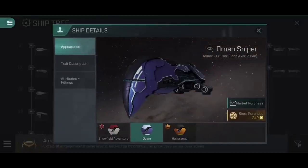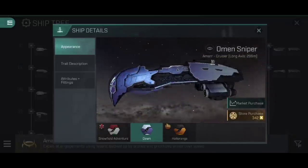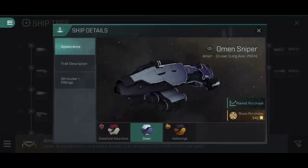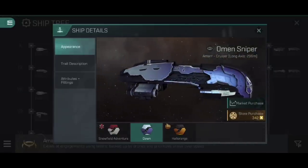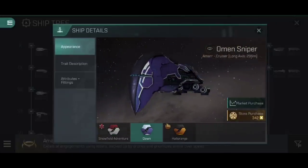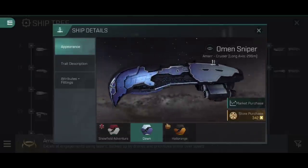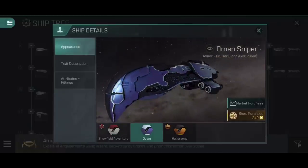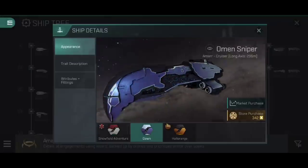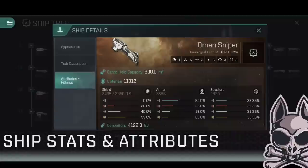But if we're going to be completely honest, the Dawn skin from the recent hunt just blows these away. I don't care what your opinion of the hunt is — it has to be said that the Dawn skins are absolutely magnificent. The Omen Sniper just looks stunning in that fading metallic blue into soft snowy white with those white accents and details along the prow. It is a stunning little skin. Anyway, let's have a look at the Omen Sniper's attributes and fittings.